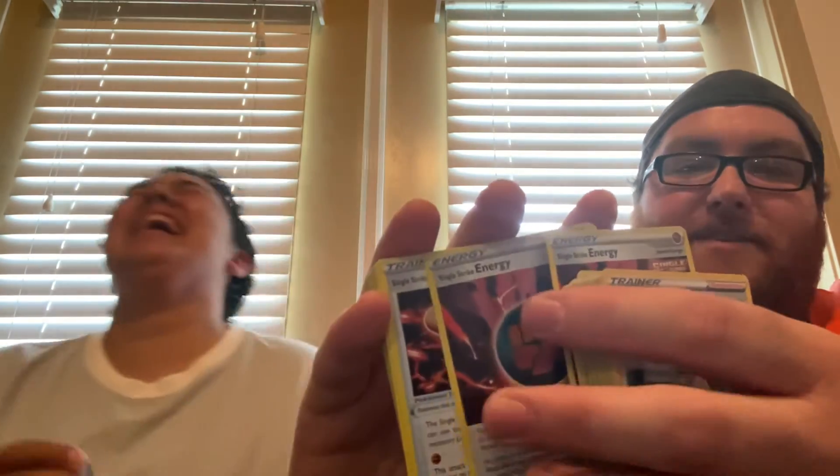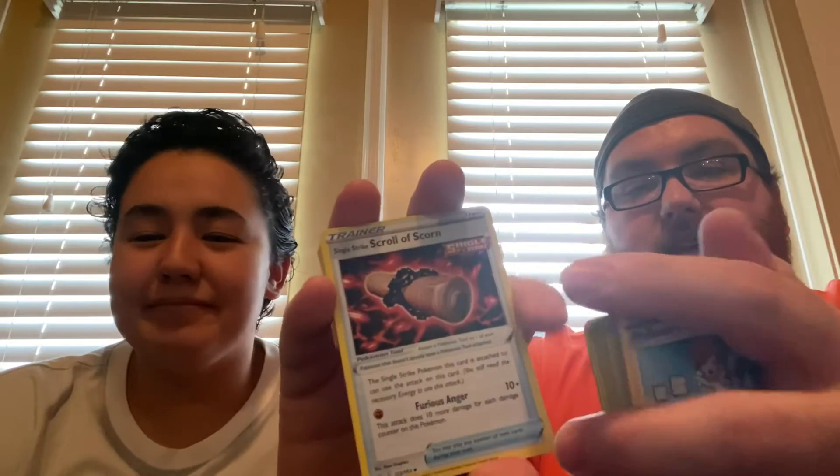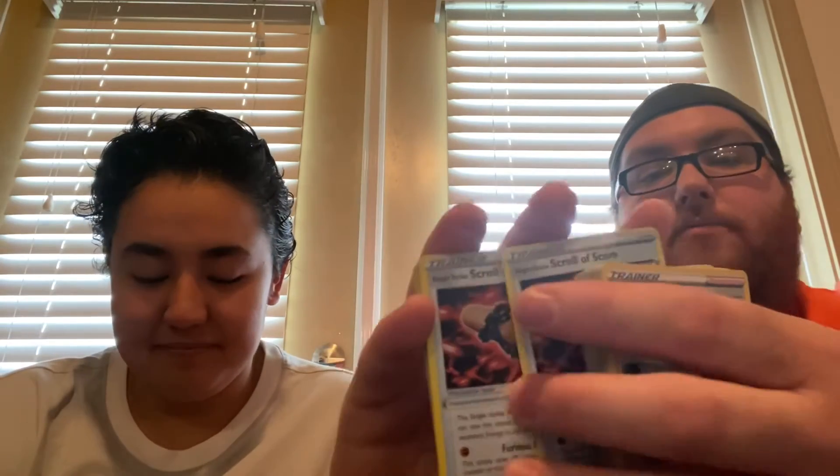Single Strike Energy, and then you've got your Scroll of Storm — for one Fighting Energy you can deal damage per the amount of damage counters on your Pokémon. So you stack damage counters onto your Urshifu Vmax and then just swing away.